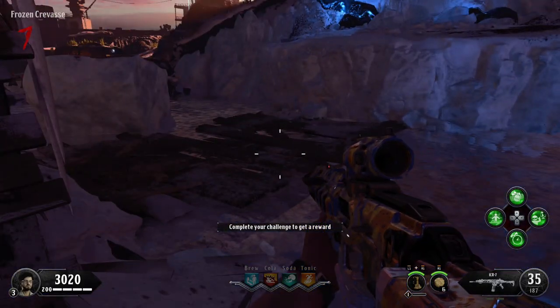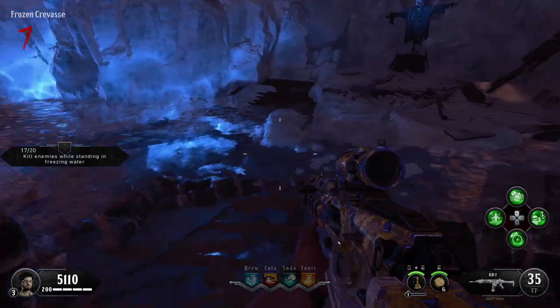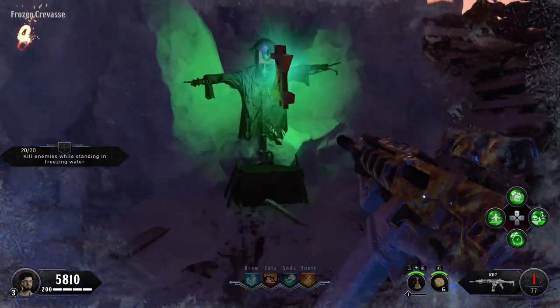The next challenge podium is located in the frozen crevice, which is right outside of spawn. The first challenge is to get kills while standing in the freezing water. You can do this anywhere on the map, but it is easy to just knock it out right beside the podium. Once you have all your kills, make your way back to the podium and collect the next reward.